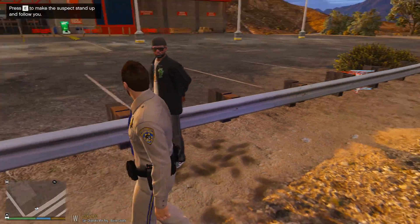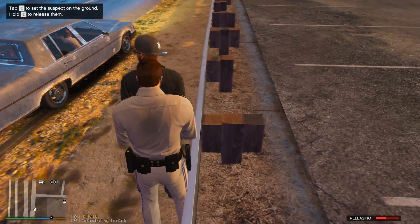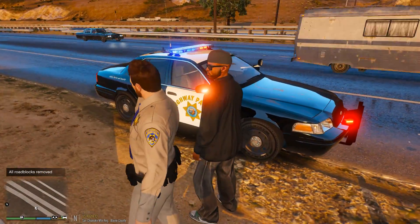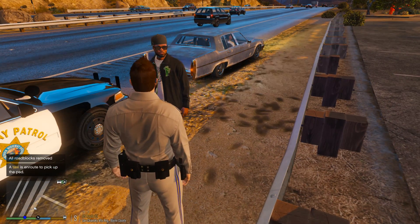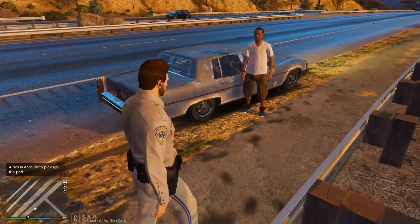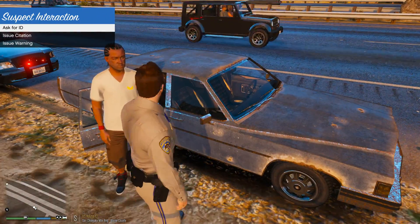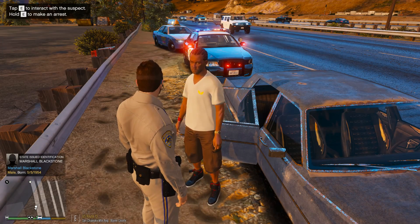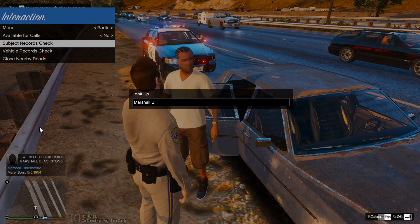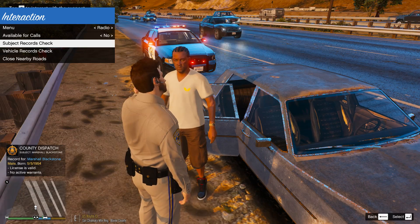His friend is going to have to drive that vehicle home. We'll go ahead and release him from custody for a second, cut him a little break, and we're going to call him a taxi cab. All right sir, just hold on — we're going to get you a taxi cab, you're not going to be able to drive that vehicle home, your friend is going to drive it home. Okay, looks like I can interact with his friend. Let me see your license please — it's Marshall Blackstone. Looks like he does have a valid license, no active warrants, so we're just going to go ahead and release him. All right, feel free to go ahead and drive this vehicle home sir.